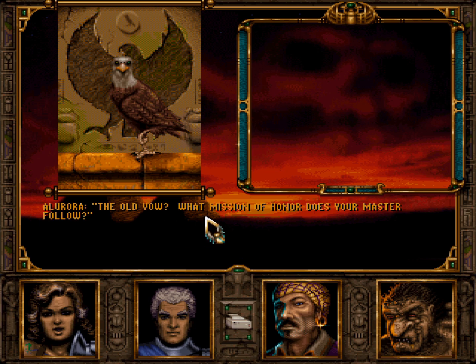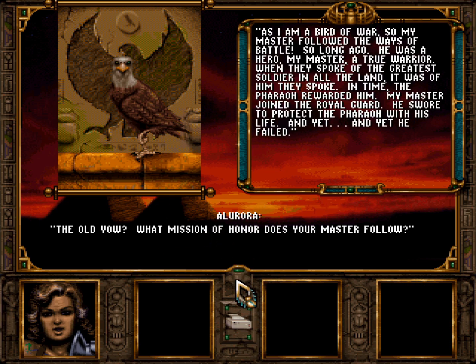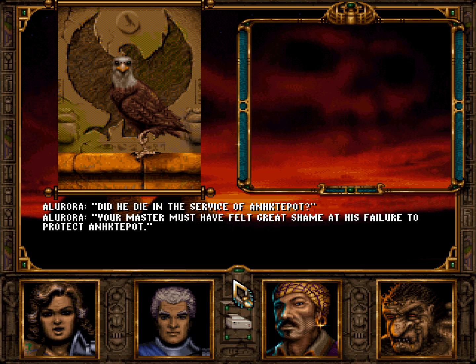What mission of honour does your master follow? As I am a bird of war, so my master followed the ways of Babel. So long ago. He was a hero, my master, a true warrior. When they spoke of the greatest soldier in all the land, it was of him they spoke. In time, the pharaoh rewarded him. My master joined the royal guard and swore to protect the pharaoh with his life. And yet... yet he failed.